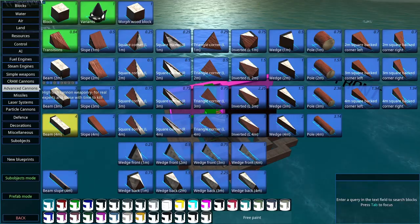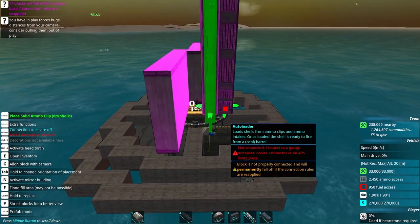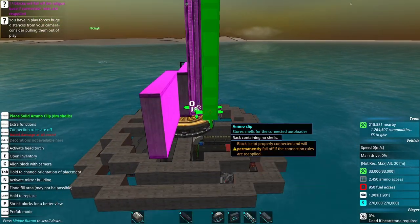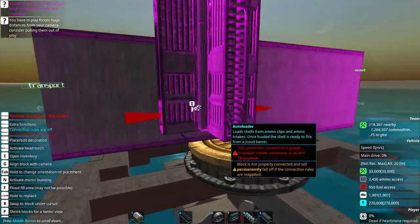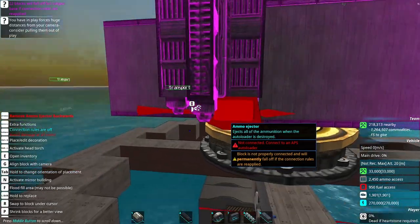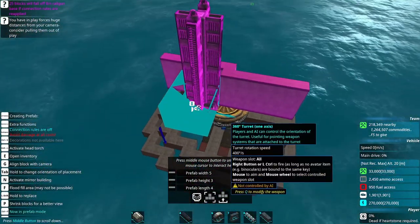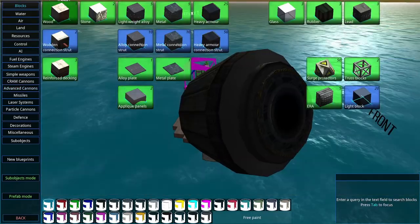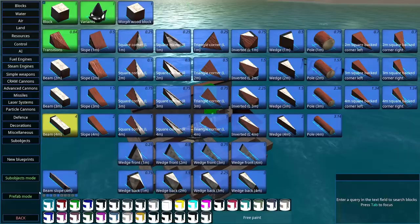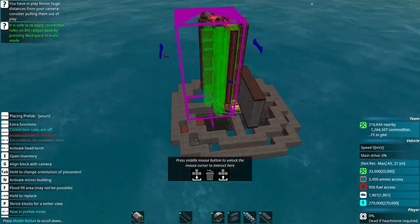I'm making a two-barrel turret, so I have it sectioned off for rotational symmetry. I do a few stupid things — not leaving enough room on the bottom for an ammo ejector. The turret eventually does come out okay and it really doesn't take me all too long. I move it up so there's room for my ammo input feeders, which I eventually put in the right places, as well as an ammo ejector. I throw a few ammo inputs on top.